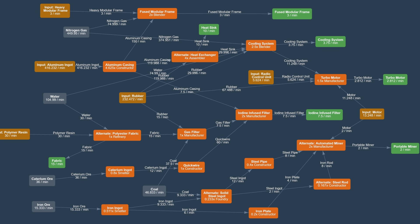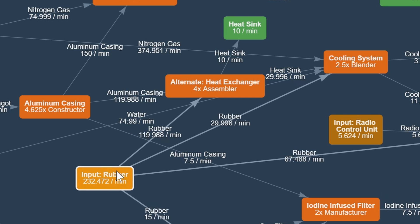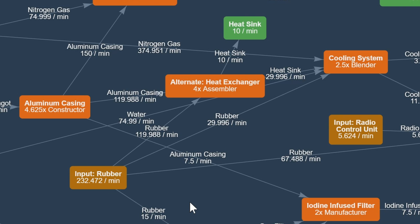Now let's talk about alternative recipes. The first one on the list is Heat Exchanger. This is more of a quality-of-life recipe — not really a deal breaker. In reality, we are importing rubber into the blueprint, so why not use that particular recipe to avoid importing copper, reduce belt work and save a bit of space. So this one is more of a quality-of-life choice.